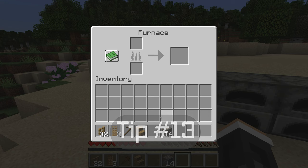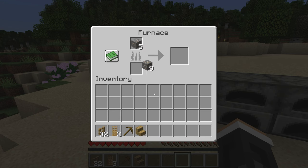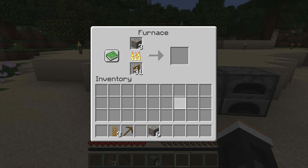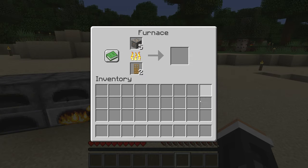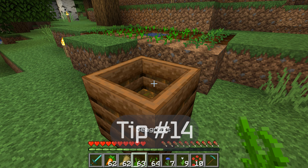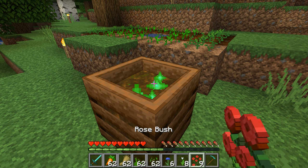Tip number thirteen. You can use old tools and leftover building supplies in your furnaces, as it's a great way to clear up your chest space without having to waste them and throw them away — you can turn them into fuel. Tip number fourteen. Flowers, seeds, and crops can be used as compost to make bone meal.